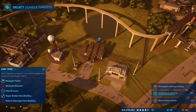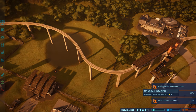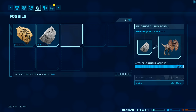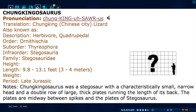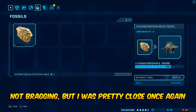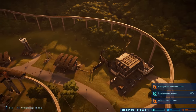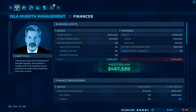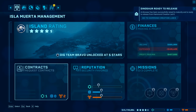Need to get rangers to photograph dinos running. Expedition team arrives — lots of fossils including another chunkingosaurus. Selling unneeded fossils and extracting DNA. Income is at 457,000 per minute — incredible. Dino variety penalty is now zero and dino rating is up to four stars.